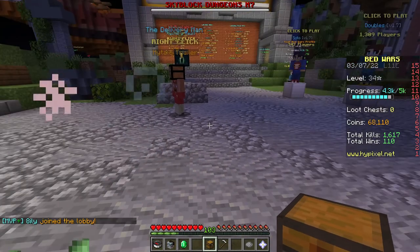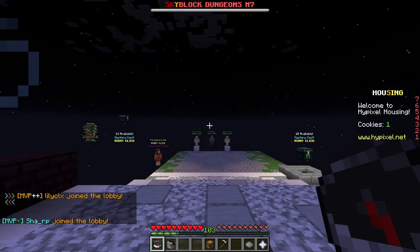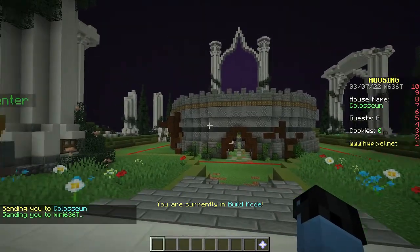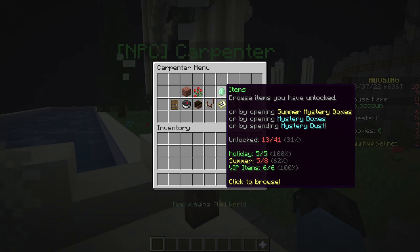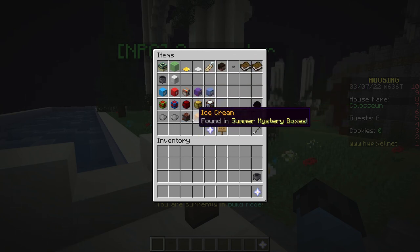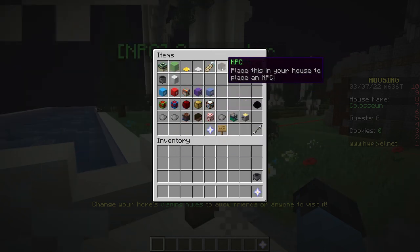Another thing you can do with Mystery Dust is for housing. If you don't know what housing is, click on the compass and then click on the dark oak door in the top right. When you click on it, you will see the housing lobby. Within here, go to my houses, then click on the carpenter. What you can do is either go to house settings or the items tab. When clicking on the items tab, it already shows Mystery Dust, and if you click on it, you can actually buy some of the things here. Some require the summer mystery boxes or holiday mystery boxes, but some you can flat out buy with Mystery Dust — most of the basic stuff requires Mystery Dust.